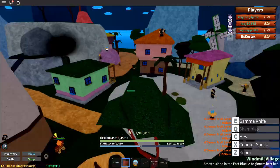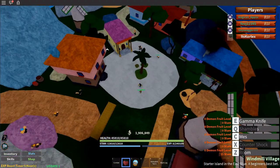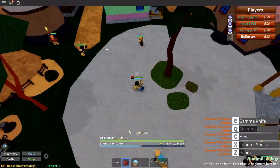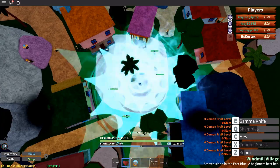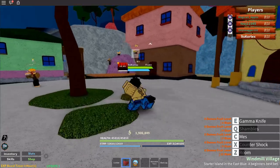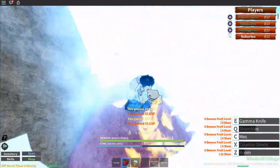Next move — Counter Shock — another AOE move. I'm not sure about the exact size but it's pretty big, not as big as Gamma Knife though. It's more of a move that should be used up close, so like you teleport over, Counter Shock, then it's effective.